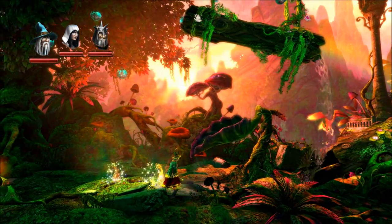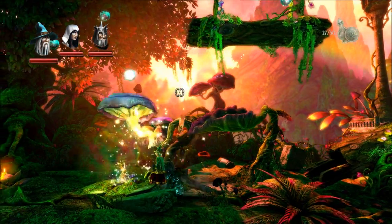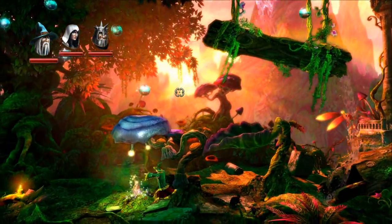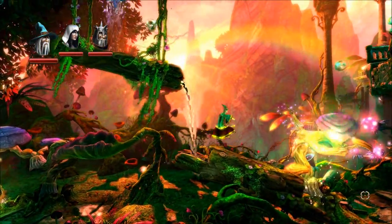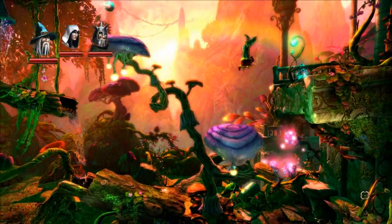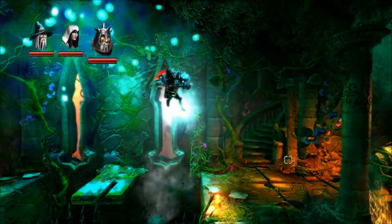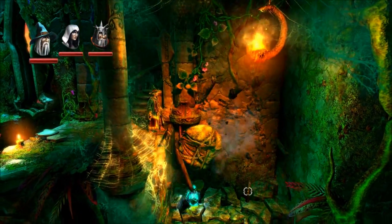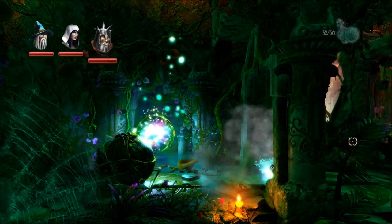This bit here is the first puzzle of this level — we need to grow this plant. This isn't really a walkthrough as we have to play through it; it's just to show you a bit of the gameplay. It's all about puzzles and stuff. We basically have to complete various puzzles to get through the levels and so on.